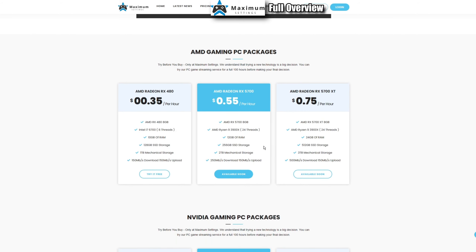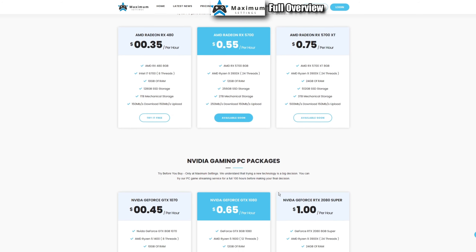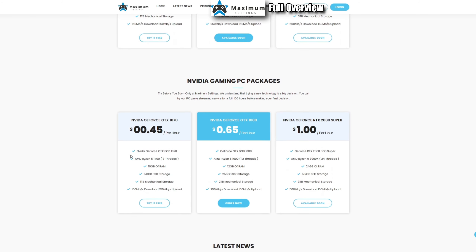Looking at the packages: there are 35 cents, 55 cents, and 75 cents per hour tiers. Those are an RX 480, RX 5700, and RX 5700 XT, paired with an Intel i7-6700 on the lowest tier and a Ryzen 3900X on the next two. You get 12 gigs of RAM on the lower tier and 24 on the higher ones. The top tier includes a 512 GB SSD, 3 TB of storage, 500 down and 150 up internet speed.